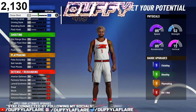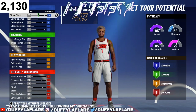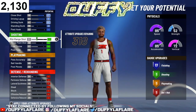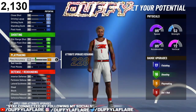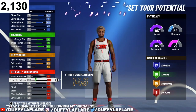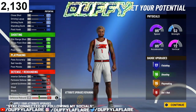Now for these attribute upgrades, make sure you put down exactly what I put here so you can get the best possible outcome for this build. Feel free to pause or skip through the video. For close shot, max it out at 87. Max your drop step layup, max your dunk, and bring your standing dunk up to 38 — you'll get 17 finishing badges. For shooting, max your mid-range, max your three-point, and max your free throw — that gives you 16 shooting badges. For playmaking, bring your pass accuracy all the way up, ball handling all the way up, and post moves up to 44 — that gives you 15 playmaking badges. For defense, skip interior, max perimeter, max lateral, max steal, bring block up to 36, and put the rest on defensive rebound — that gives you 6 defensive badges.